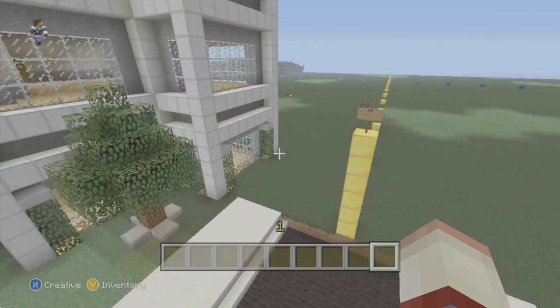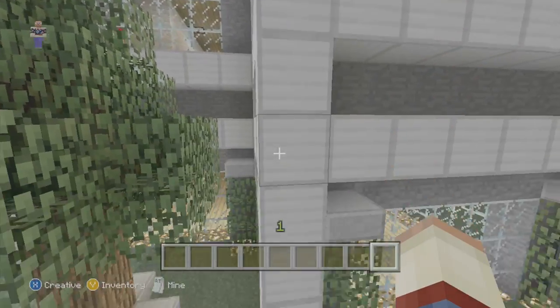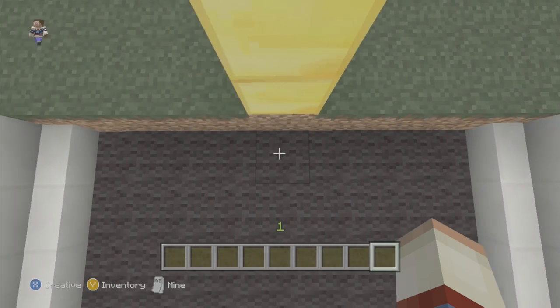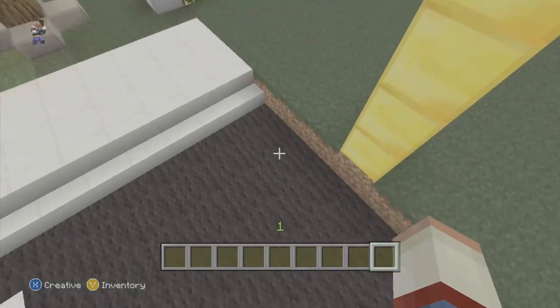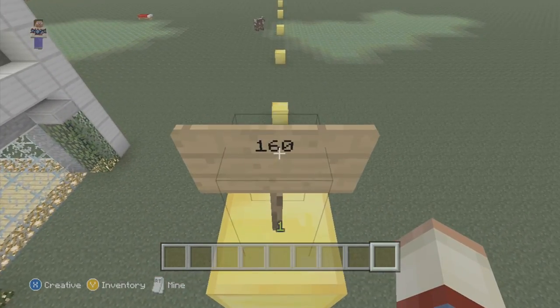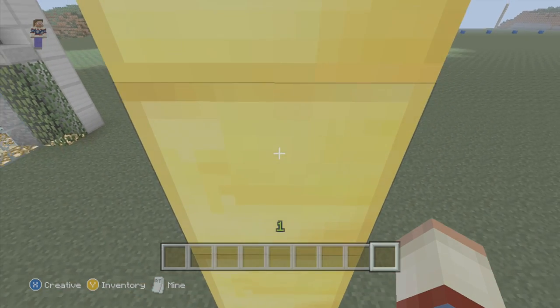Now we're going to start on the tutorial for this episode. What you guys are going to want to do is, right here up at the hotel — so it's right here on the last piece — see how this column right here? Your road should be lined up with it. If it is not, or if it is too long, your measurements are going to be messed up. So be sure it lines up right here with that column. You're going to place a gold block 5 blocks high, including the gold block. I have a sign on it that says 160. It is 160 blocks from this gold column back.